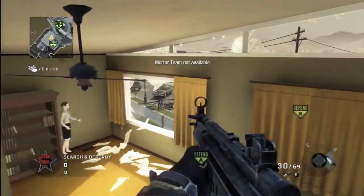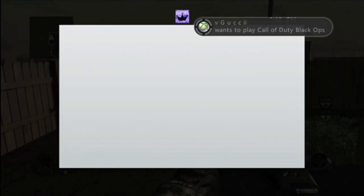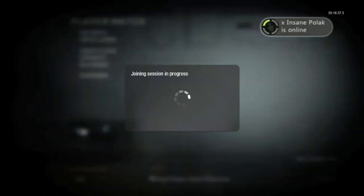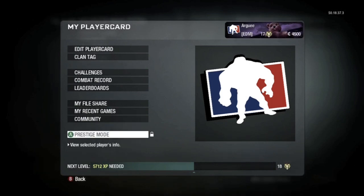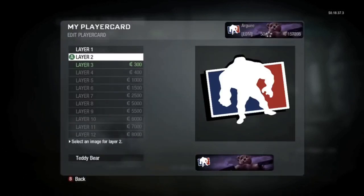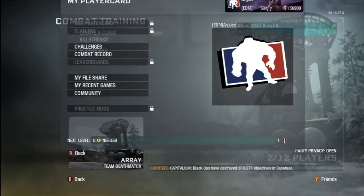You're going to want a friend to invite you while he's in Player Match. Go over your name on your Player Card, go down to Prestige, and he's going to switch to Combat Training. I actually messed up here because I was mashing A — you don't need to mash A once he switches. Just wait and you'll see it happen. Go down to Prestige and you'll switch lobbies to Combat Training.